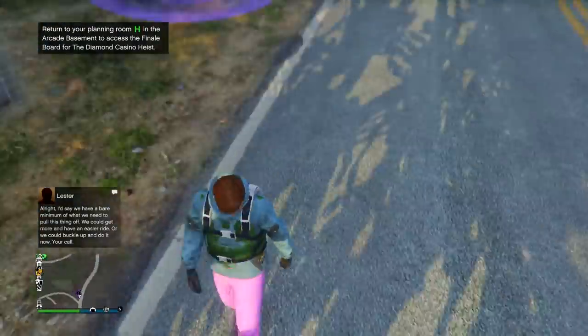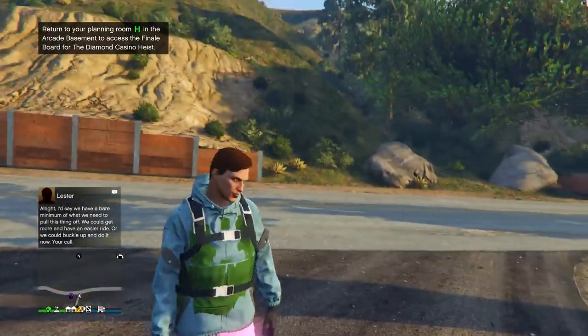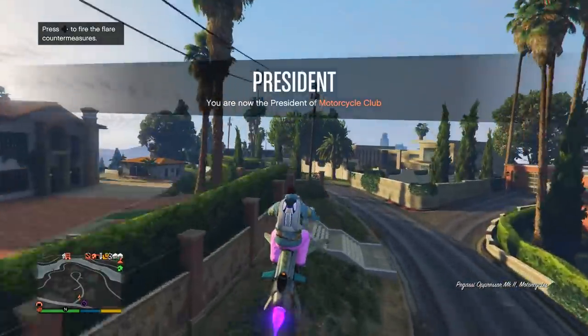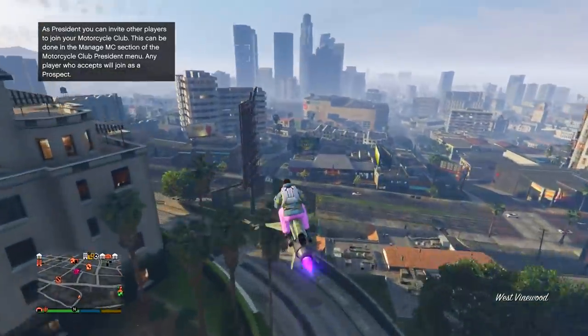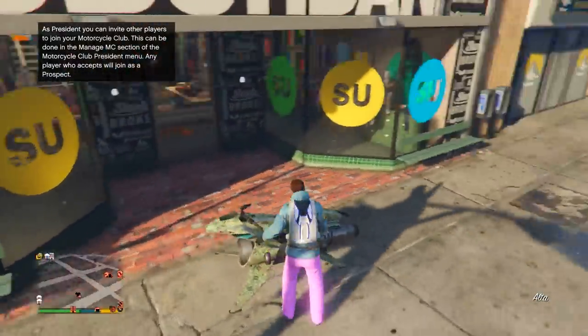We got the checkerboard shoes, the racing suit pants, and the green armor glitched on top with a jacket and stuff. From here it's as simple as going to the nearest clothing store and saving this outfit. Save the outfit first, and then change whatever you want on it — it is fully customizable. Just save it first so you don't accidentally mess something up.